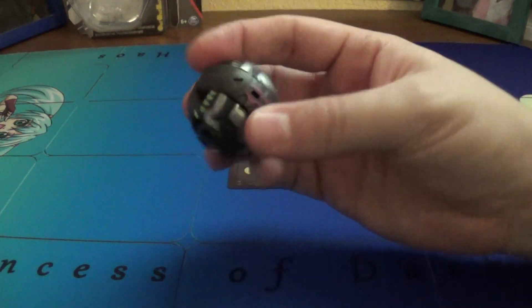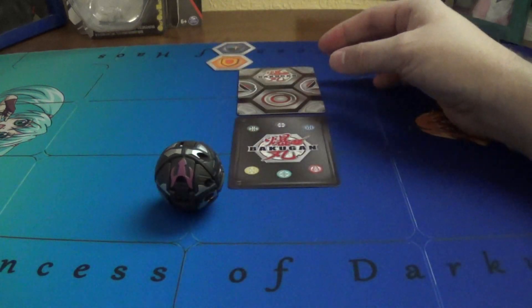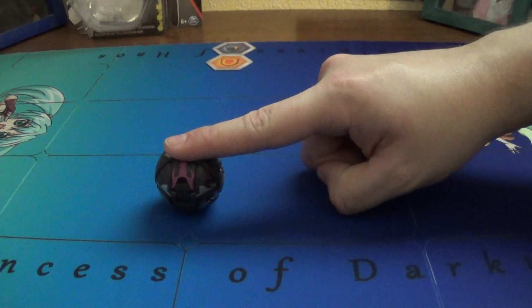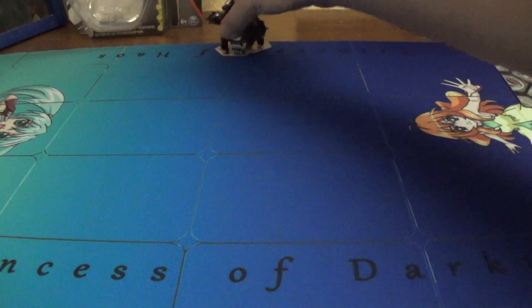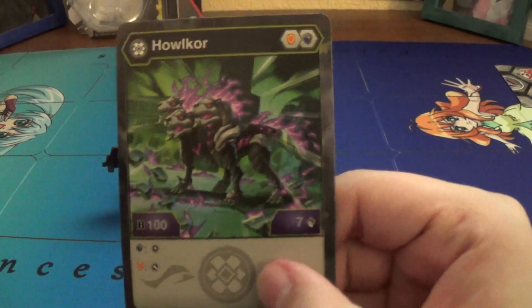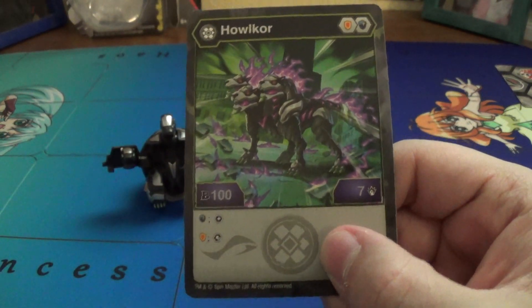Line up. Roll the correct way. 3, 2, 1 — Bakugan Brawl! Kinda landed on his face, but hey, still open. No double. This is why it's good — Darkest Halcore: Shield, Magic Shield, 100B, 7 damage. Land on a Magic Shield, add a core. Land on a Normal Shield, steal your opponent's core. That's why it's good.